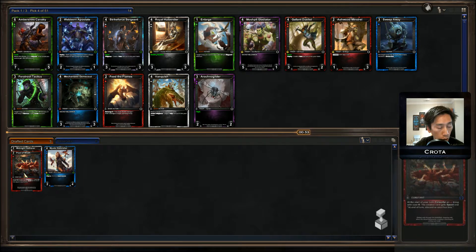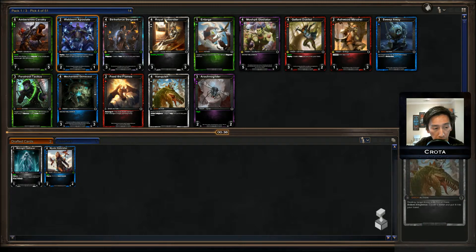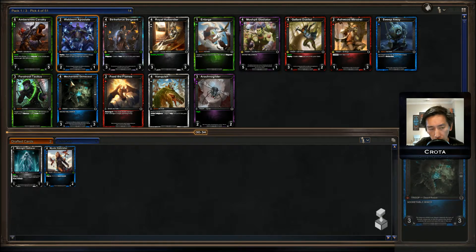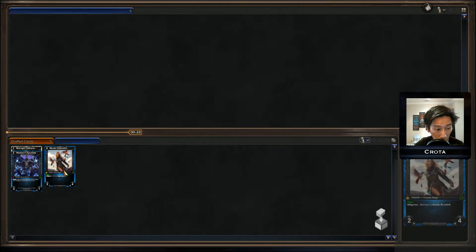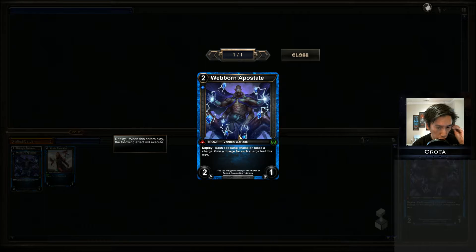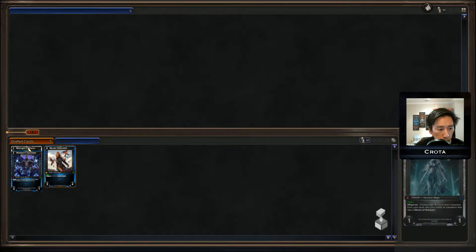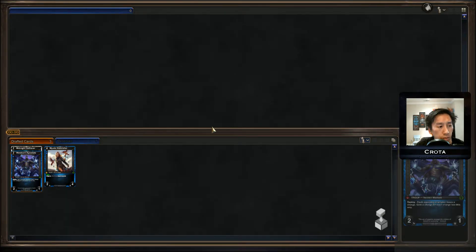I think I have to go with the Webborn Apostate here. Anytime you can get charges, Sweep Away is good, Vanquish is good, Gem Scout is good, Royal Halberdier is good — all of those are extremely good for me. I really want another Cloud Bounder. Cloud Bounders and more flight, more evasion, high defense troops, or ways to get charges is generally the way I seem to be going about this time around.